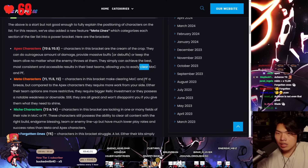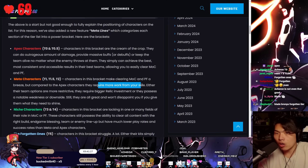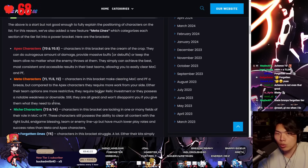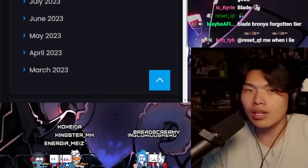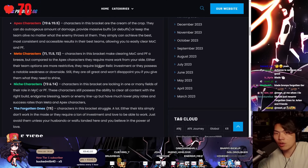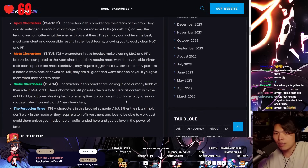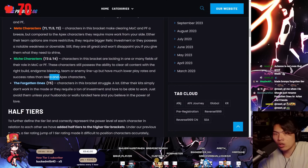Meta characters can clear Pure Fiction with ease, but compared to Apex, they require more work — either their team options are more restrictive, they require more relic investment, or they possess a notable weakness. Still very great, won't disappoint. Niche characters lack in one or many fields of their role in MOC or Pure Fiction, but possess the ability to clear all content with the right build, end-game blessings, and enemy lineup, though they have lower play rates and success rates.